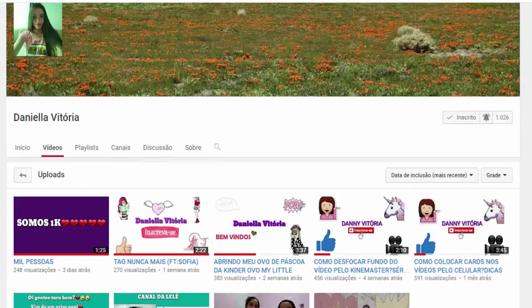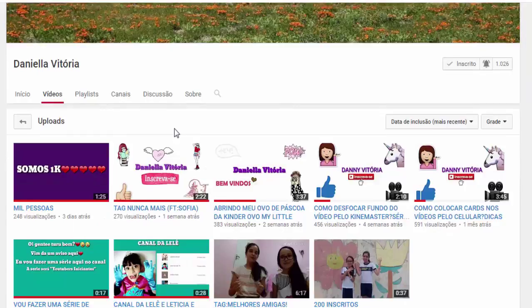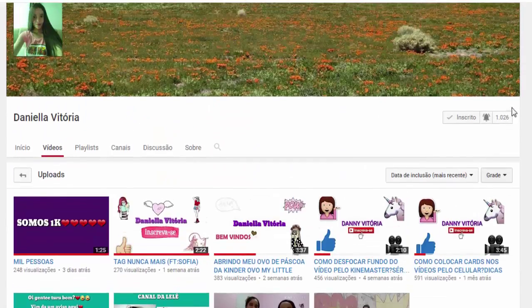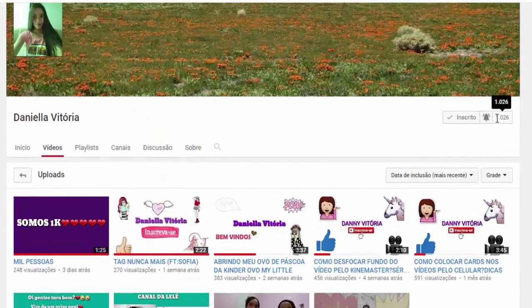A próxima parceira que eu vou indicar pra vocês é Daniela Vitória. Ela tem umas tags com dicas pra youtubers, faz uns vlogzinhos ela e a amiga dela. Uma dica dela é como desfocar o fundo — colocar uma imagem de plano de frente com um plano de fundo desfocado. Ela já chegou na marca de 1k, mais de mil inscritos. Vamos ajudar a chegar nos dois mil rapidão. Ative o sininho pra receber as notificações do canal da Daniela Vitória.